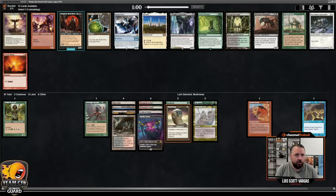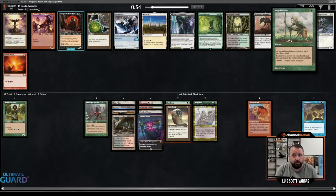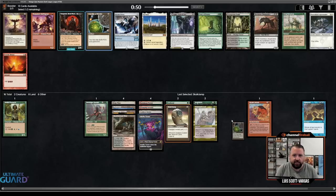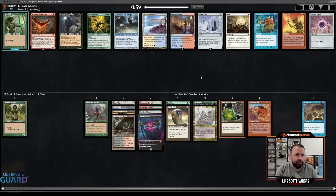Deranged Hermit is in. Easy Crucible — I have Strip Mine, Wasteland, two Fetchlands, Fastbond. I love Karplusan Forest and all that, and there's a Crop Rotation and Court of Bounty — a lot of cards I'd be interested in. But if I take Crucible, the odds that I will want Crop Rotation go up a lot.